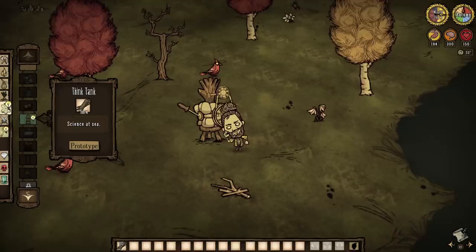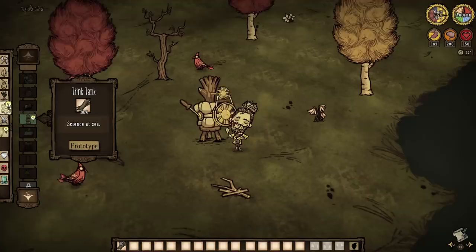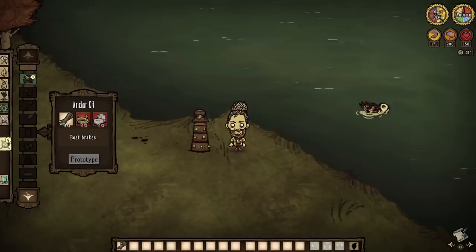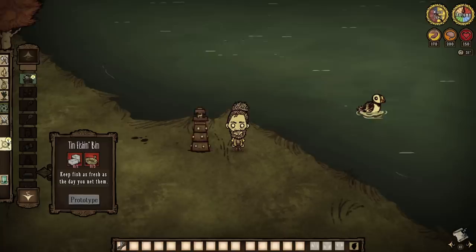Like most things seafaring, you will have to work to access the tab before even chalking over more resources for the stuff within it. Seafaring is bloody expensive. The Think Tank is our only ticket to navigating the ocean, so get you one, cause only then will the crafts become available.